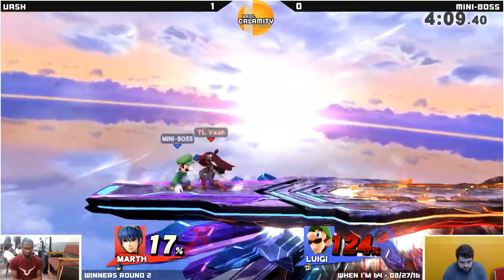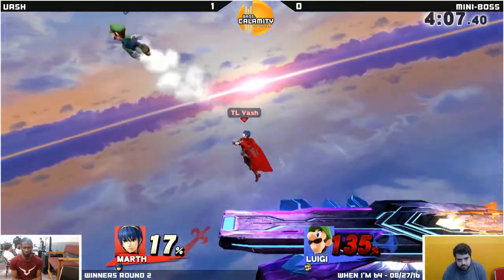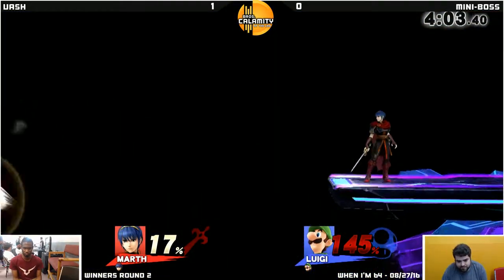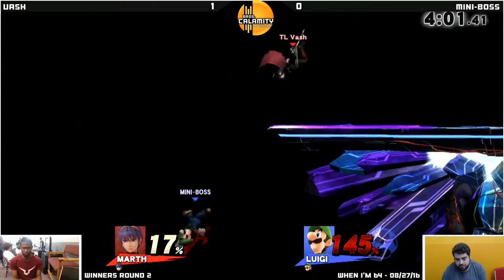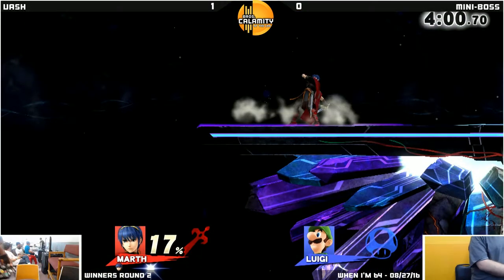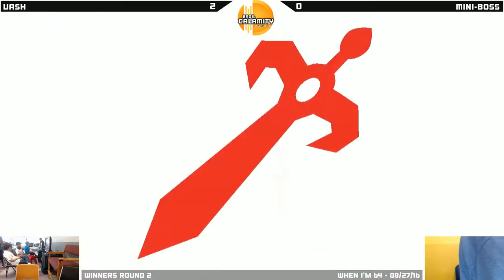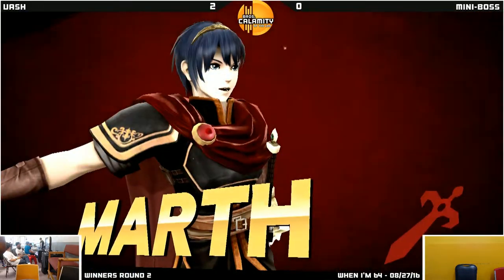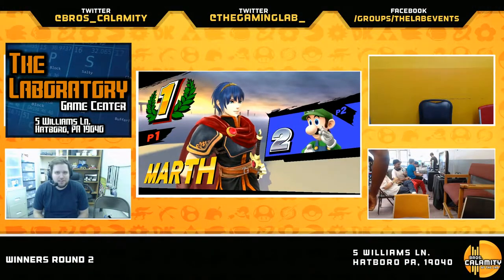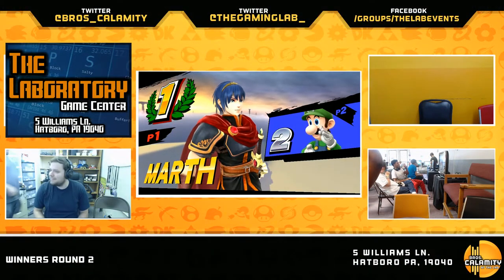I like stopping out the fourth hit of Dancing Blade there — allows Vash to come in for a grab. He has a big percent lead; he doesn't have to commit to much. He didn't save his double jump — he is out. Vash takes it 2-0 over Miniboss. Good showing by Vash. Smart's always on point, if you will.